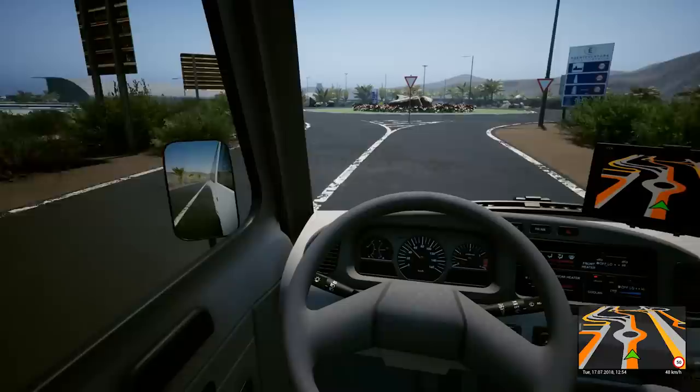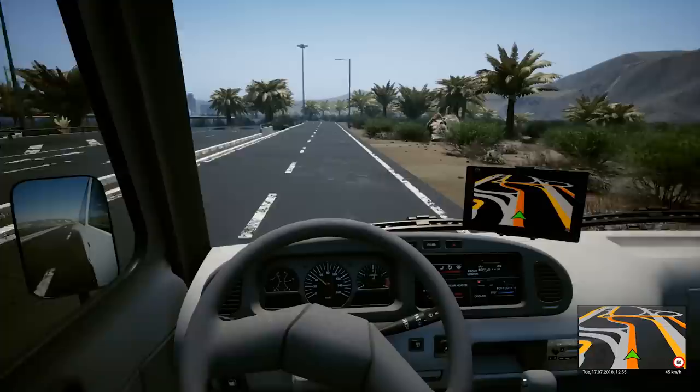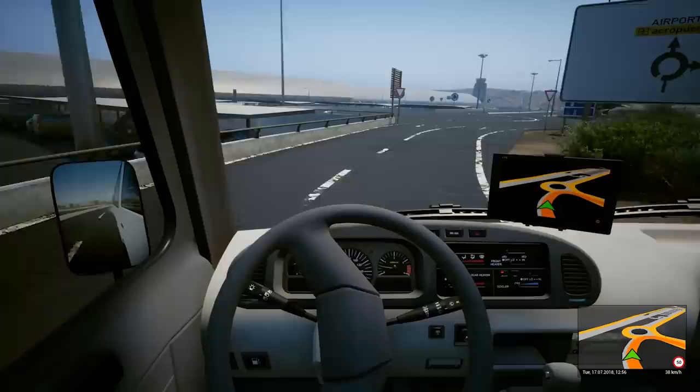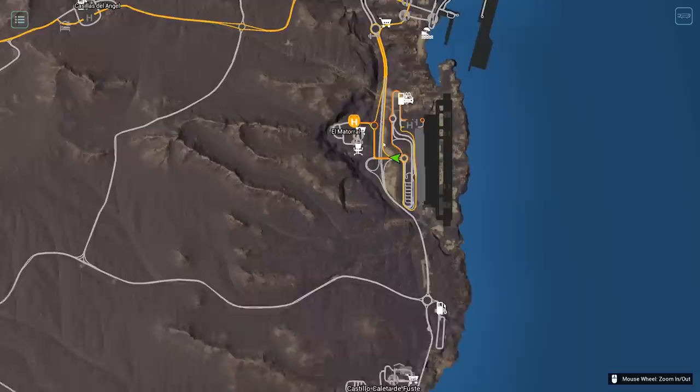We're going straight through here — giveaway, we're fine, nobody's there. We're just going to stick to the right-hand lane here because we're just exiting. I haven't played the game in a while and it looks like it got updated quite a bit. I'm noticing right out of the gate the optimization has been increased, because it used to not run this well. They want us to get on the... let's look at the map. They want us to go here first because we're going all the way north to Coraleo.